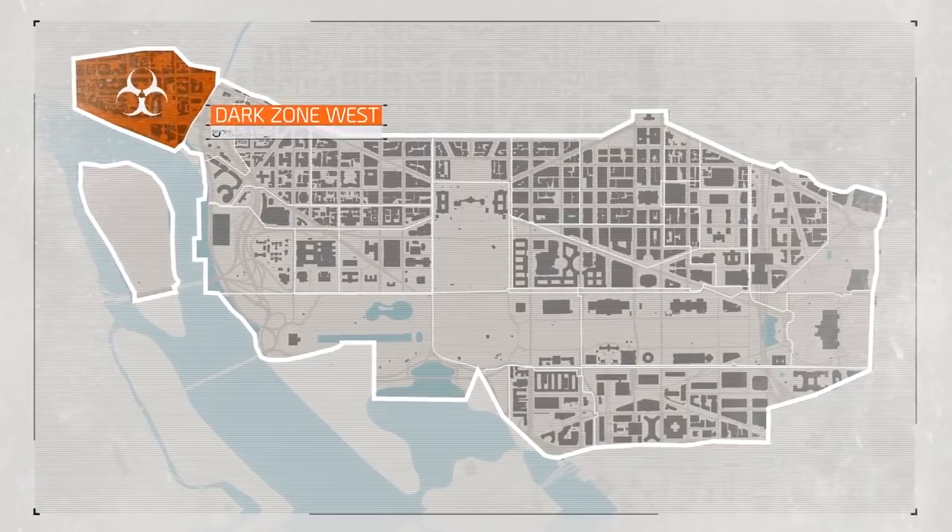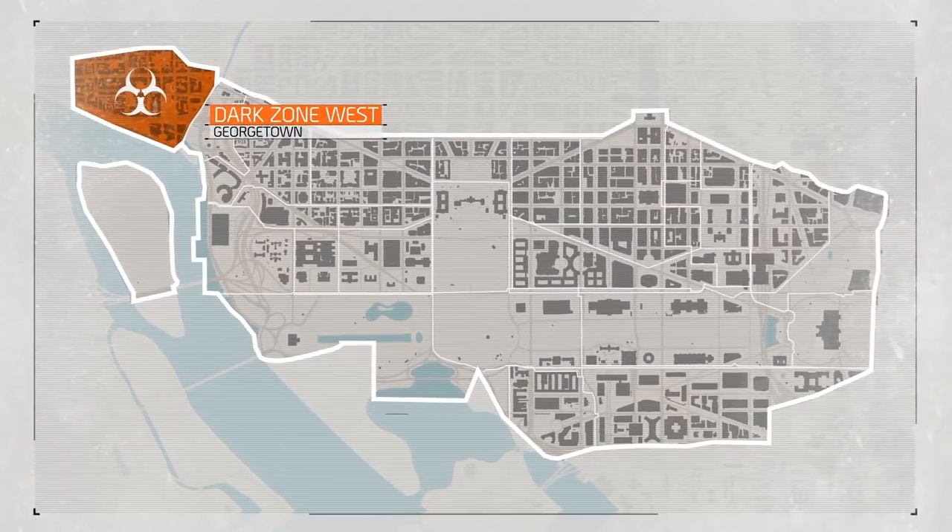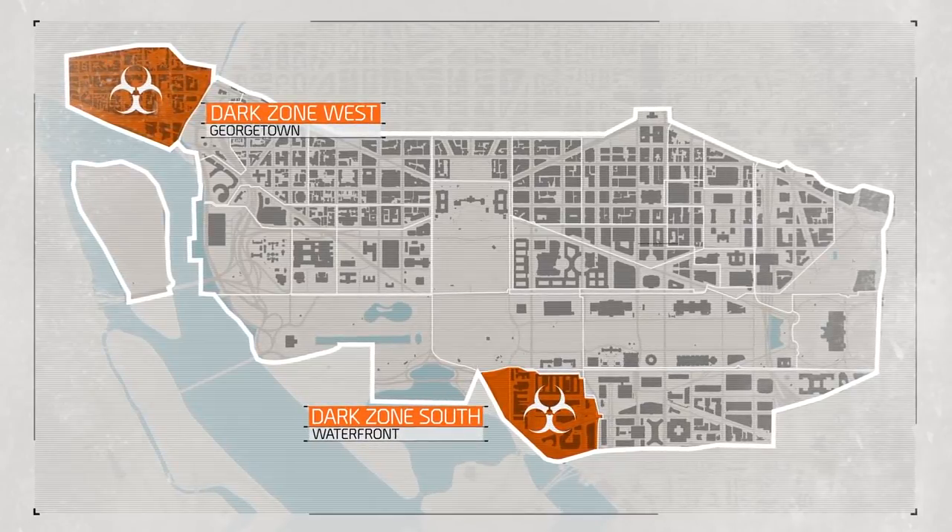Dark Zone West, located in Georgetown, is split in two by a large canal and characterized by medium range engagements, featuring European style architecture. Dark Zone South, located at the waterfront, is the smallest of the Dark Zones and places emphasis on close quarters combat. Sightlines are easily broken with large interiors and choke points.